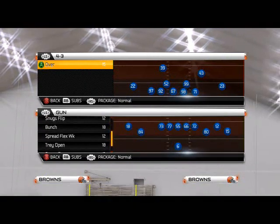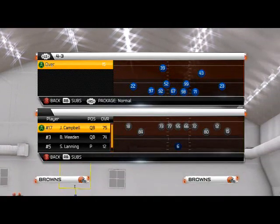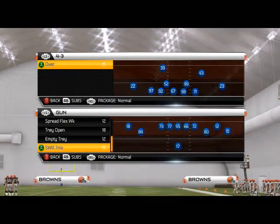It comes from the shotgun 5 wide receiver trio. What we like to do with the Cleveland Browns is we like to substitute Jason Campbell in at quarterback for this package.